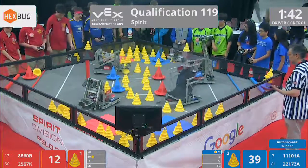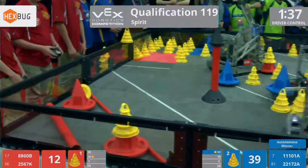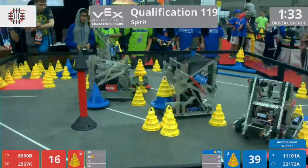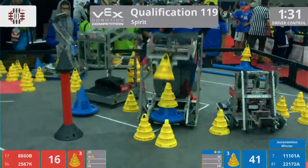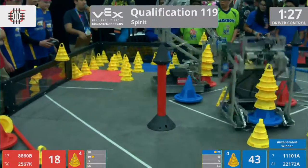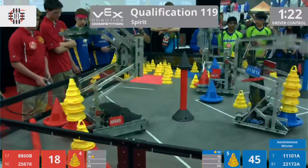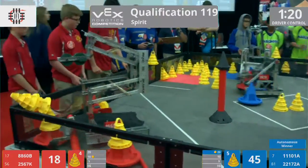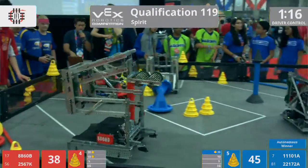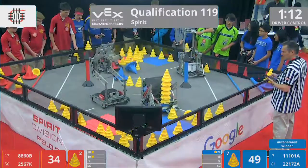Red alliance, excellent job there getting a red mobile goal in the 10-point zone during Autonomous, but it's not going to be enough because the blue alliance managed to get one with two cones on it all the way into that 20-point zone. They will be sitting pretty with the 5-point high stack bonus in that 20-point zone as well, unless the red alliance can do something about it. 8860B knows this — they've got a red mobile goal with three cones on top and they're headed straight for that 20-point zone. They drop it in, but two cones fall off, so the blue alliance will still have control of that high stack bonus, unless Top Gear can do something about it.